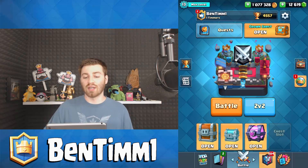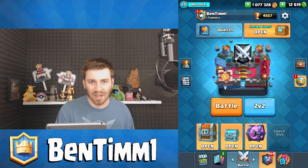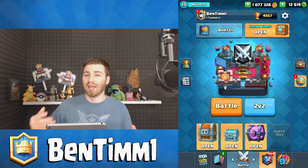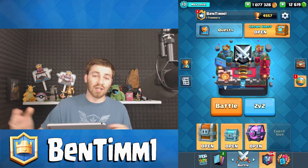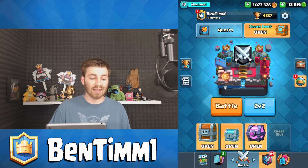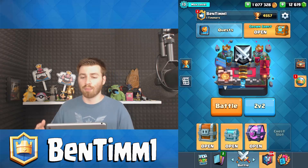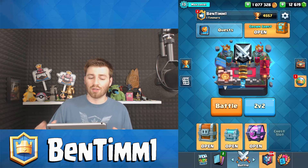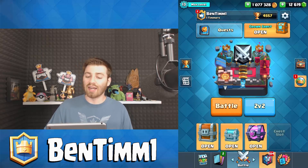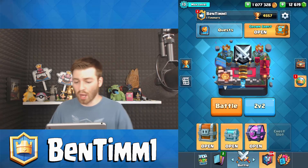If you don't have area damage cards you're going to be in a very tough situation. Because with the Royal Hogs, someone's going to have them - either you're going to have them or your opponent's going to have them. So either take all of the area damage cards so that if your opponent gives you the Royal Hogs you have a good shot at winning, or if you give the opponent the Royal Hogs make sure you have a counter for them like a wizard. A lot of times they give you lightning or rocket and fireball or poison - take the fireball, take the poison.